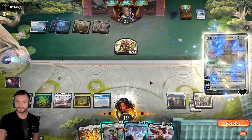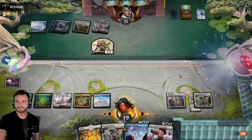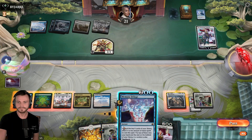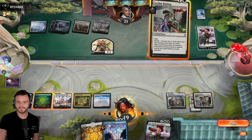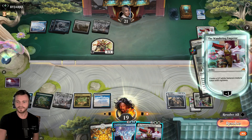Let's see if there's another Emperor. There is. We have the very cheap answer ready, and we can also flash in our own Emperor or Deluge. Make another Samurai.